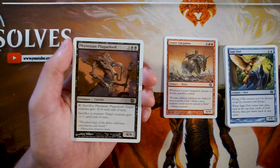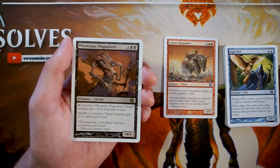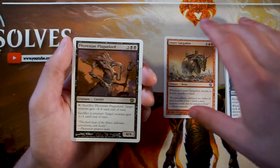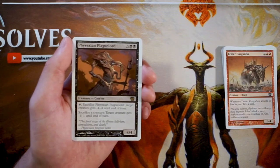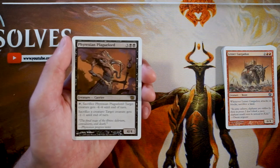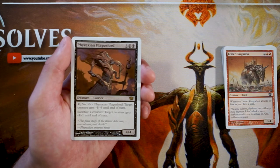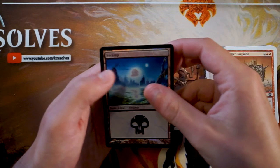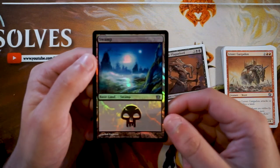Our rare is Phyrexian Plague Lord — a 4/4 for three and two black. You can tap and sacrifice it to give target creature minus four, minus four until end of turn, or sacrifice a creature to give target creature minus one, minus one until end of turn. This is definitely the pick so far — a very powerful card that lets you pick off other creatures by sacrificing your own. It's a means to an end, dealing with all the opponent's creatures at any time. And we got a foil Swamp — beautiful, but obviously not the pick.